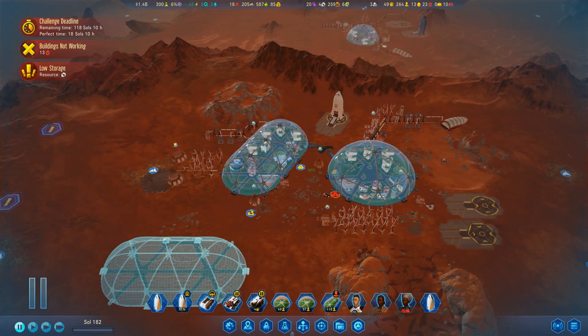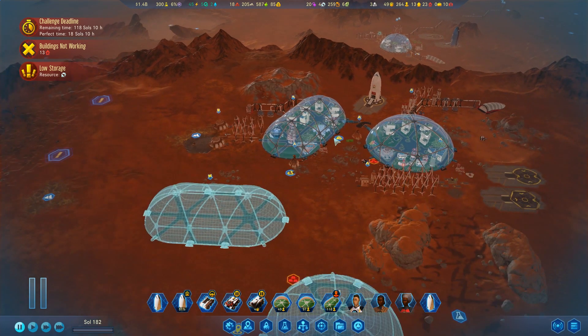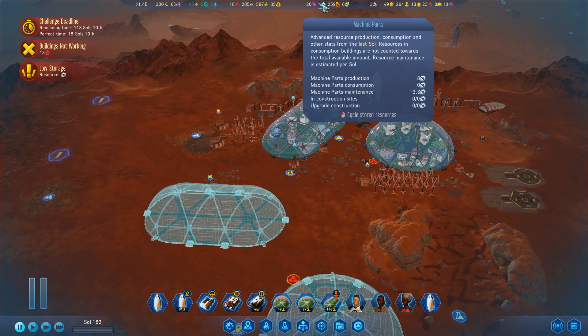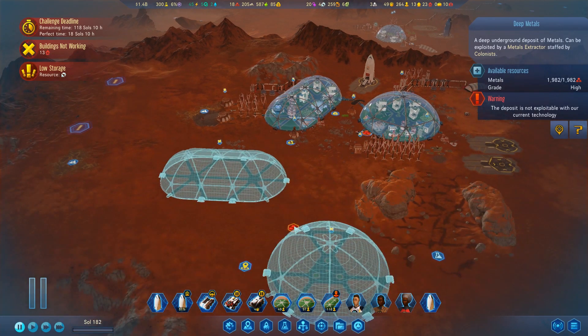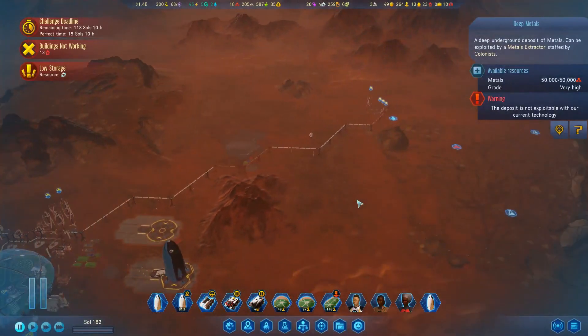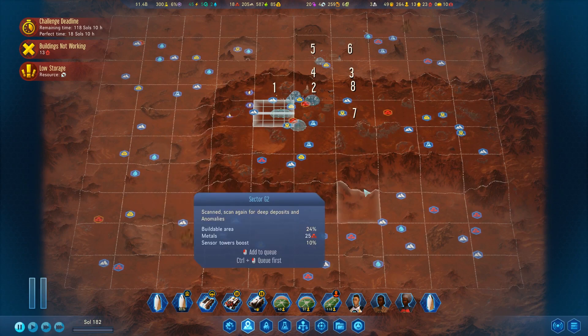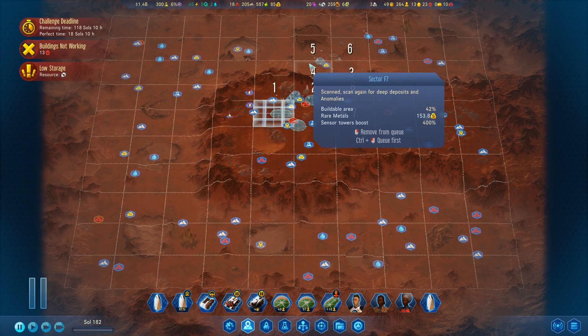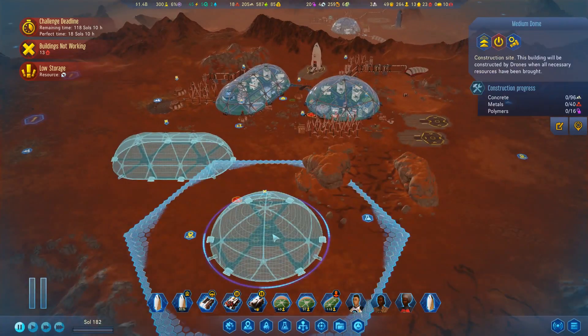Hello everyone and welcome back to Surviving Mars Space Race. We had a lot of really good things happen at the end of the very last episode. We are pushing hard for this 118 souls — we're going to see if we can get this thing in the bag. Biggest issue we have right now is machine parts and metals. We did just find the deep metals out here as well, with some really nice deposits. Let's see if we can get these last two resources taken care of so we can really jump in and build down these domes.